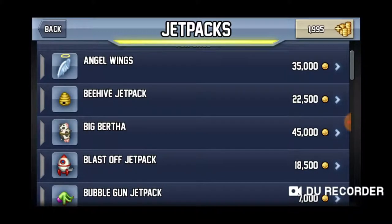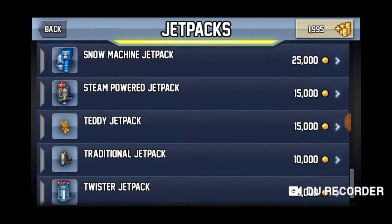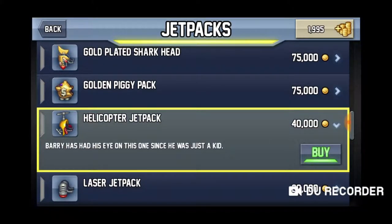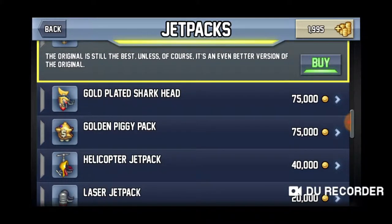Jet packs - as you can see there's a variety of jet packs you can buy if you have the money. Some of them are ridiculously expensive, like the 200,000 coin one. They don't change anything gameplay-wise - for example the Helicopter Jet Pack: 'Barry had his eye on this one since he was just a kid.' Or the Golden Piggy powered by firing 1928-issued thousand dollar bills - the most wasteful machine ever created. Basically it just looks fancy, it doesn't do anything different.